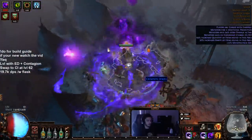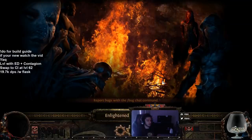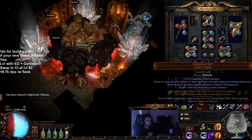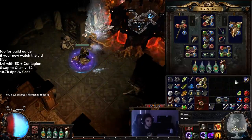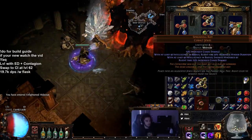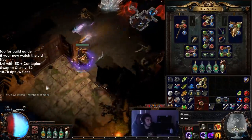And that's pretty much the bosses. It's okay single target, it's bearable, nothing too crazy. That is without using any Spreading Rot jewels. Spreading Rots would make that about 1.5 times faster if I used two of them, but I just don't really see the need because I think it's okay as it is.